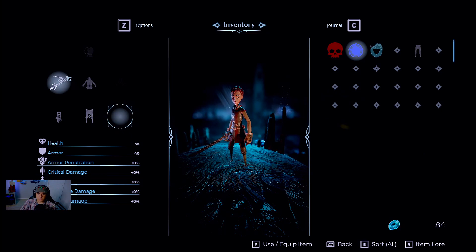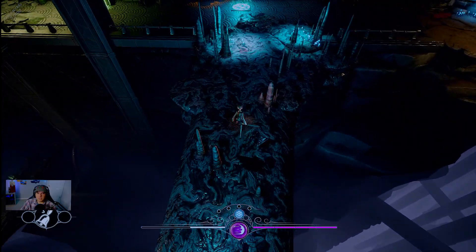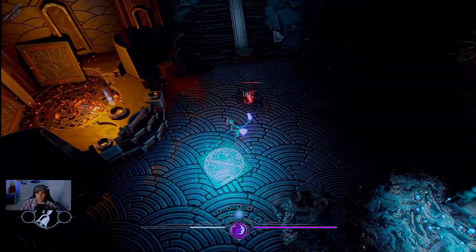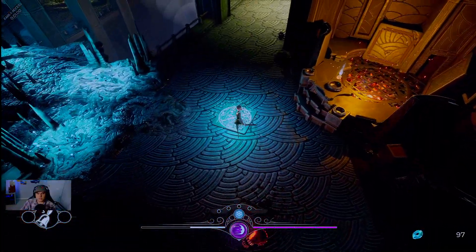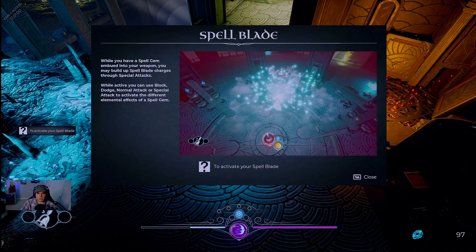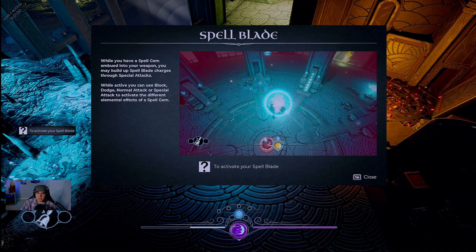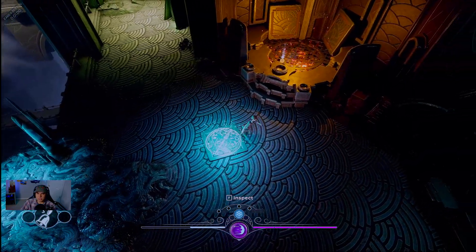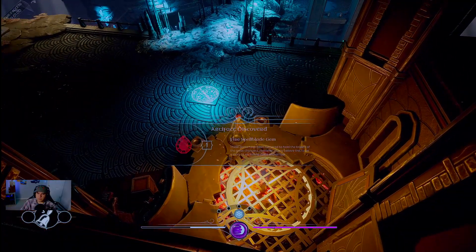It looks like armor has a rune slot, so I assume you can drag a rune over to an item like our sword. A hint explains: if you have a spell gem imbued in your weapon, you can build up a spellblade charge via special attacks, then use block, dodge, normal attack, special attack, or deactivate to switch to a different elemental effect.